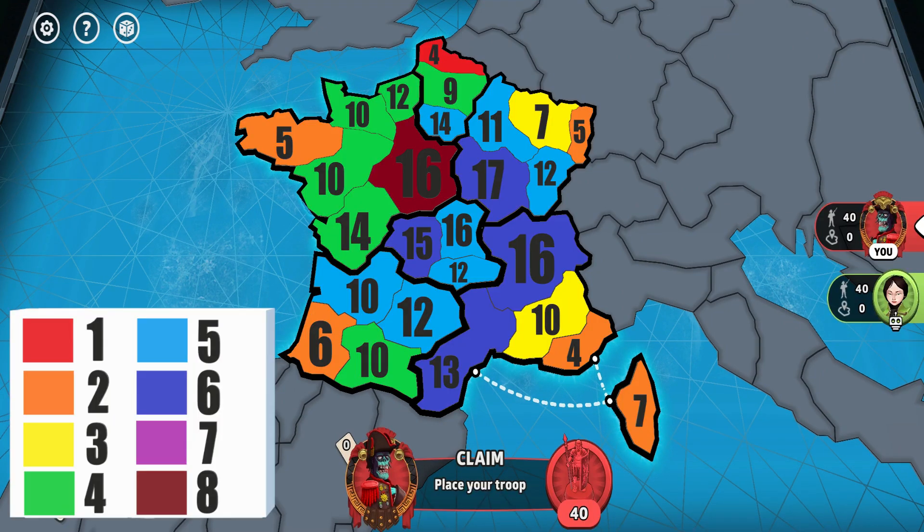Before starting the game, I handed him the France territories disconnection map, which showcases the territory connection ratings. I explained that he must prioritize picking territories with the lowest connection numbers, assuming they do not block an important way. France is the map where basically all low-number territories will be good territories to choose, so it's very easy to learn.